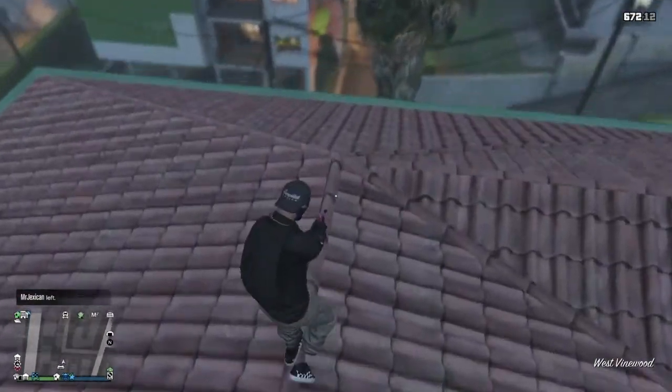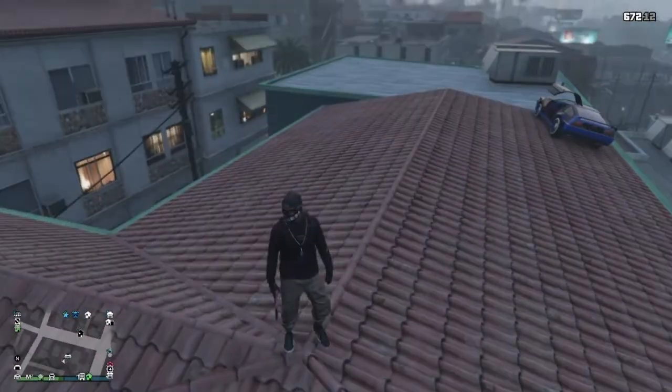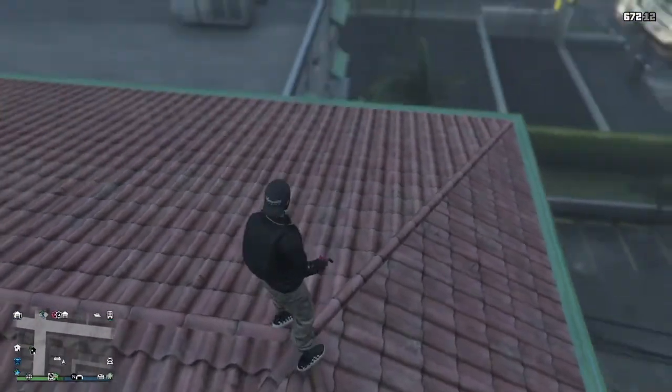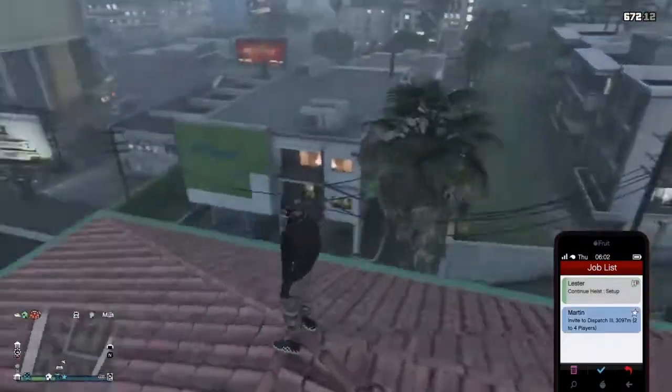When you get here, what you want to do is come to the crack of the house — right in between the house there's a bunch of angles and stuff like that. Go ahead and get right there, then go to your phone, go to job list, and accept a dispatch.